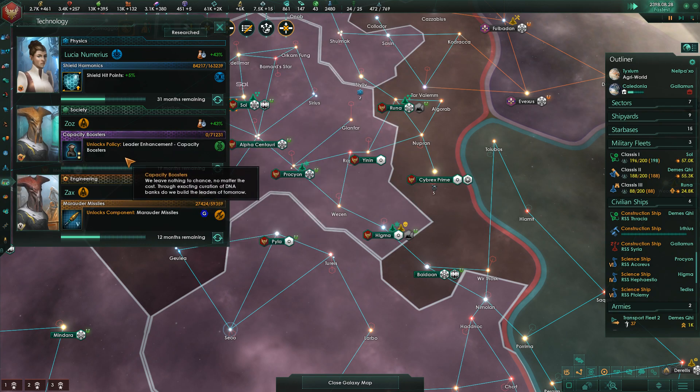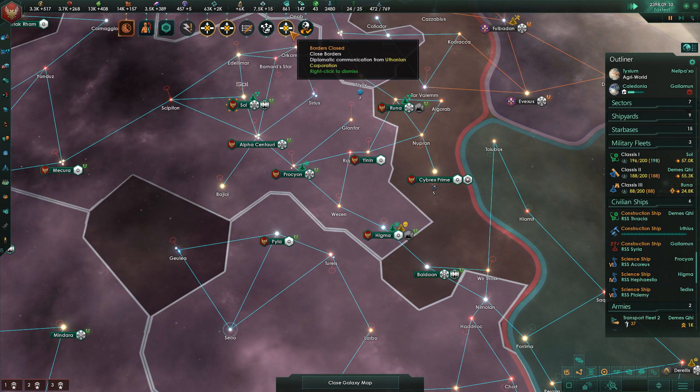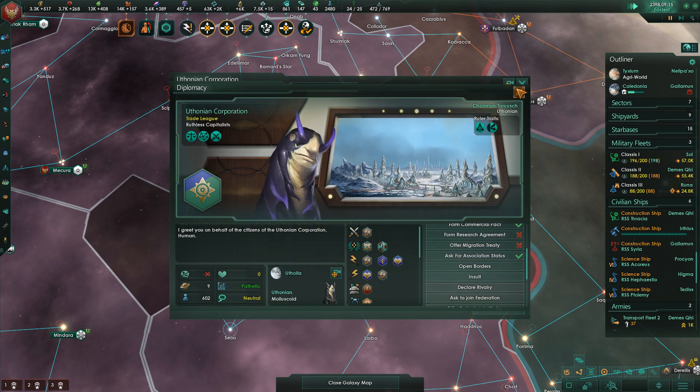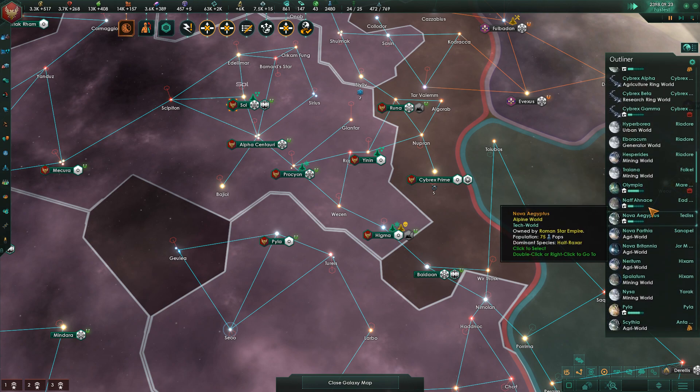We're going to go for capacity boosters for our leaders. This will give additional leader level cap and lifespan, but make them twice as expensive. The Euthonian Corporation has closed their borders to us. We are already closed to them, so screw you too is what I have to say to that.